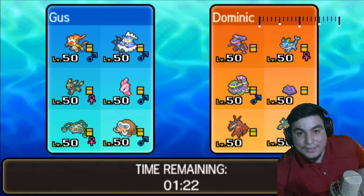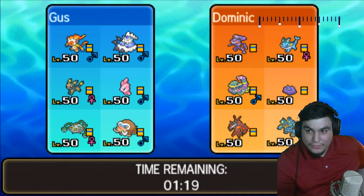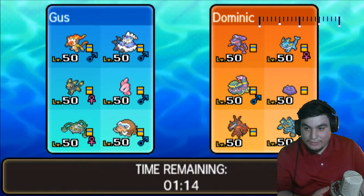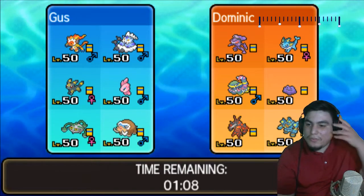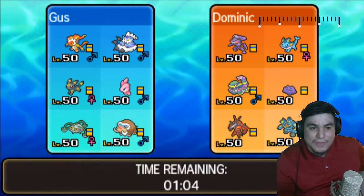Right off the bat — didn't bring the Latios, which is a little bit of a relief. No Mega Aerodactyl, no Ninetales, which is genuinely big — no Alolan Ninetales and no Alolan Sandslash. Probably wouldn't have brought one without the other, but no Mesprit as well, which is reasonably big. This is going to be a really interesting matchup.